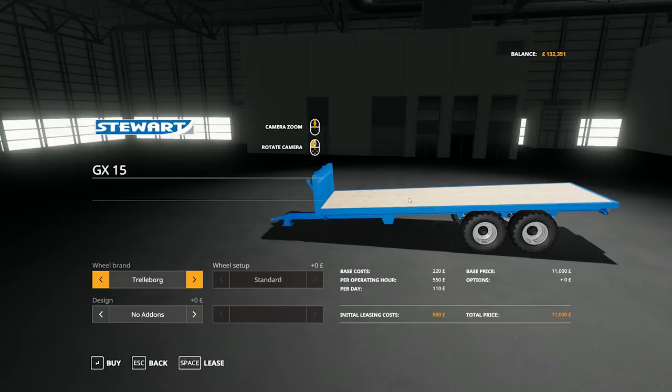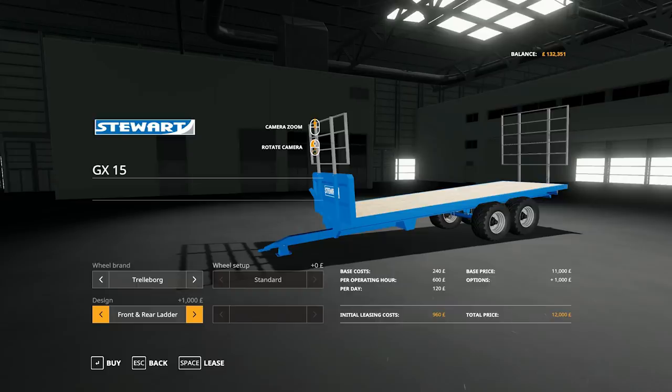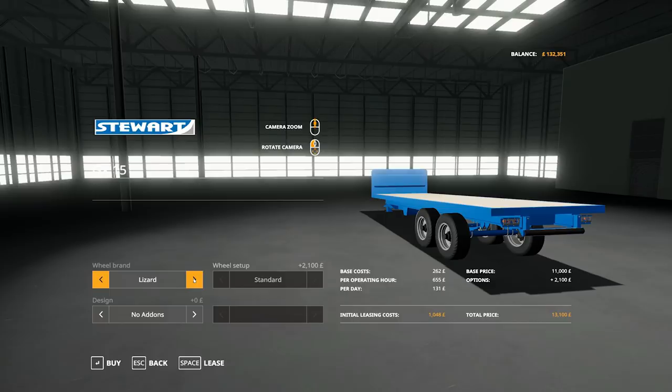We do have options to put - I think for the bales - a front ladder, front and rear ladder. But we don't really need to at this stage, though of course we can configure it in the future. For today all we need is nothing. We can also choose the Trelleborg tyres, or Michelin or Lizard. These two cost £2,100 extra. I think I'll go with the Trelleborg - I quite like them, they look good.